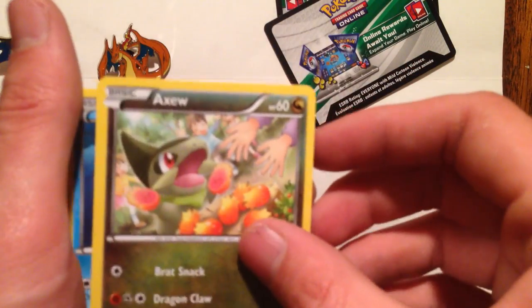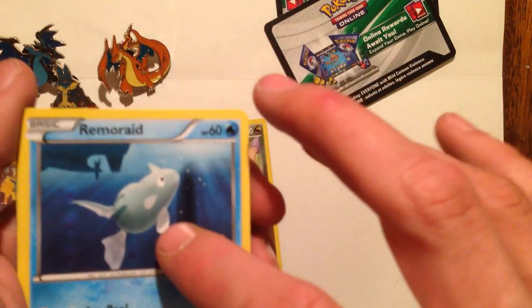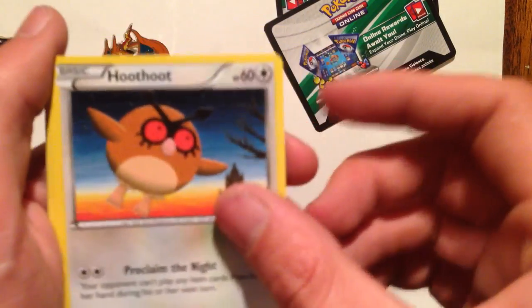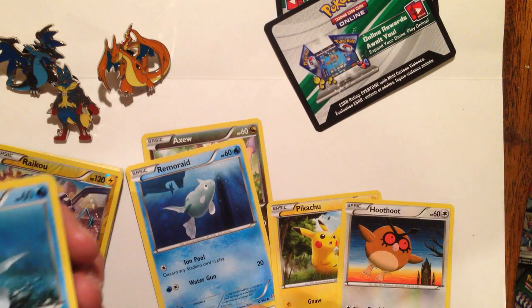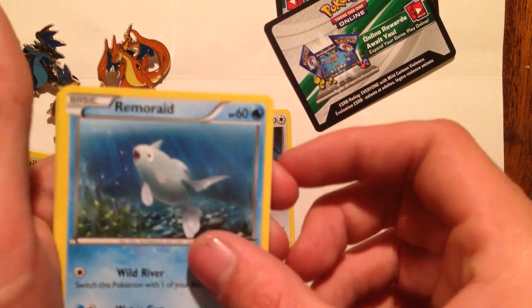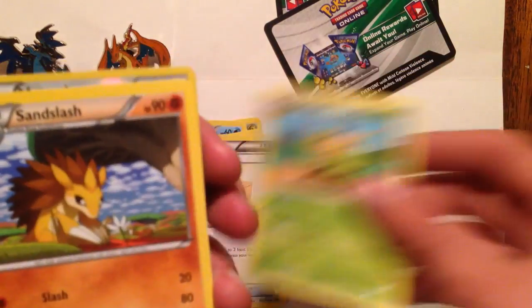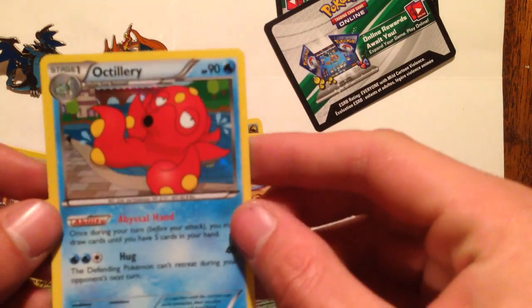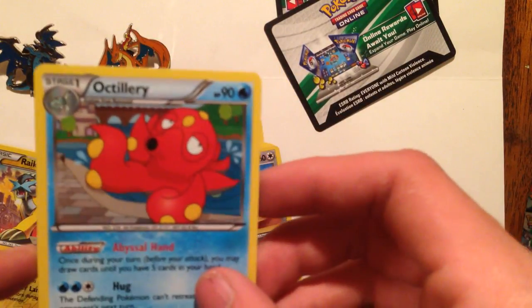Axew — I don't know how you'd say that one, somebody put it in the comments for me. Remorade. Pikachu — I love the artwork on that one. Another Hoothoot. Another Remorade — I got two Remorades, though they are two different ones. Professor's Letter. Quilladin. Sandslash. Reverse Holo Meowth. And our Rare is... nice! Octillery! That's like an $8 card. Yeah, it's a Holo Octillery.